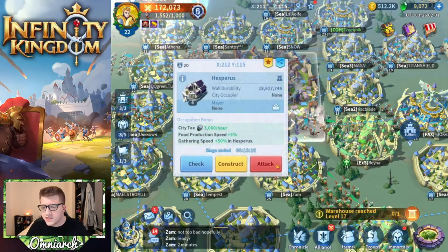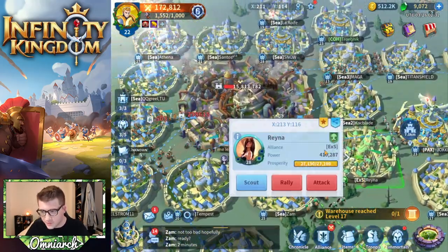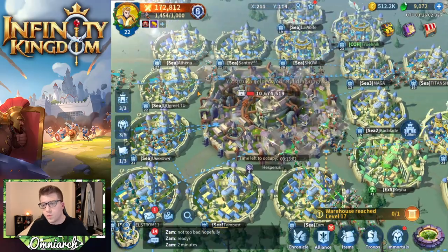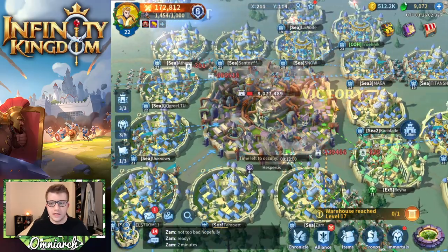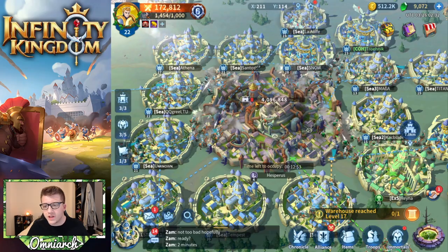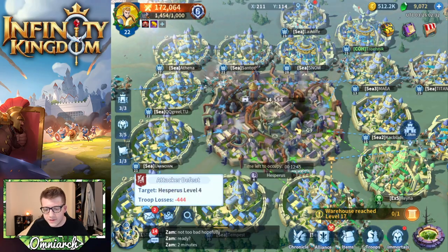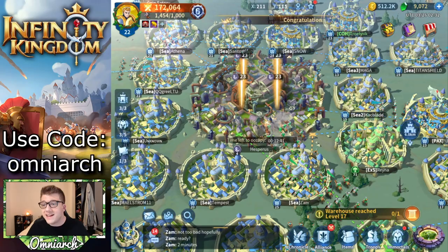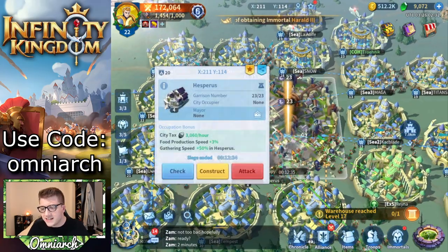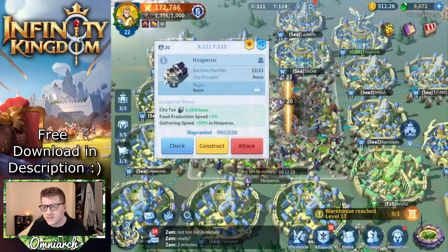We're waiting for our army to come back. The people closest to the walls are getting the most attacks off - Reina over here with 410,000 power is an absolute beast. You're going to lose some of these fights - taking down the wall is a team effort, so your individual armies will probably get defeated a ton of times before you see victories. The wall durability is almost gone. We do see some garrisons, so we're going to be attacking those as well.